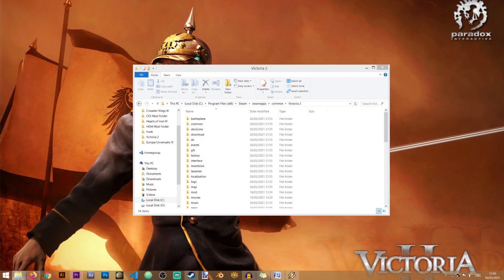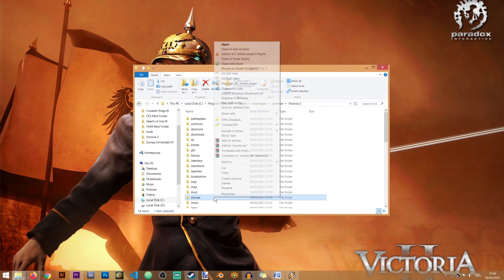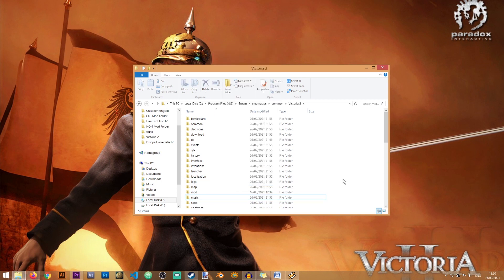To stop the intro movie from playing, first locate your Victoria 2 folder. If you're using Steam, that will be in Steam > Steamapps > Common > Victoria 2. If you're using a GOG version, that will be in the folder where you installed the game. Once you've located your Victoria 2 folder, inside of it there will be a folder called Movies. All you need to do is right-click, then click on Delete, and that's it. The movies are now deleted and will no longer be playing when you start Victoria 2.